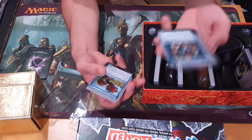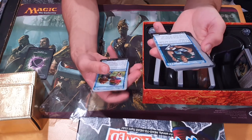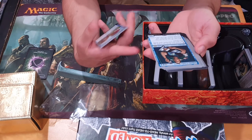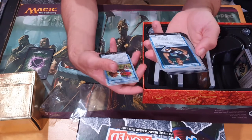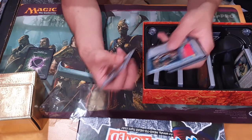Johnny, Combo Player. Search your library for a card, put that card into your hand, and shuffle your library. I'm going to build a Commander deck right there one day — because it's just so good. You just put a card in your hand. Simple.